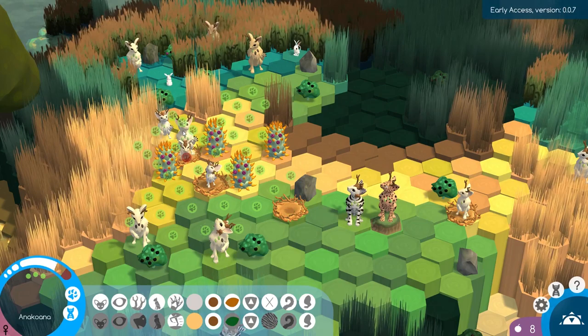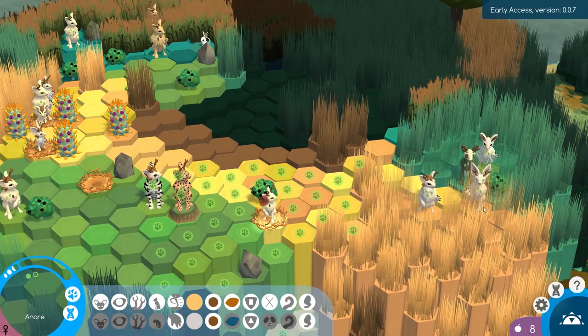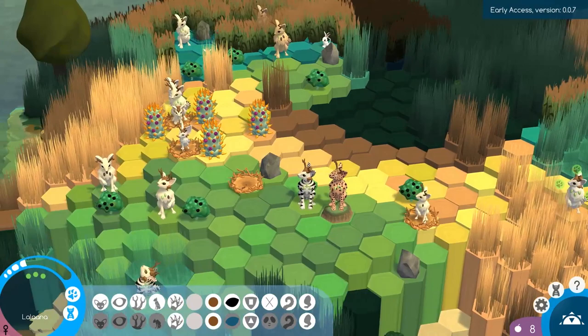We'll have to keep that in mind if we continue breeding Ventaku with Enakoana. Maybe we'll put the claw in the mutation menu just in case that happens again. The other thing I noticed is that literally every single baby that has been born in this generation has immunity gene B somewhere in their genetics.